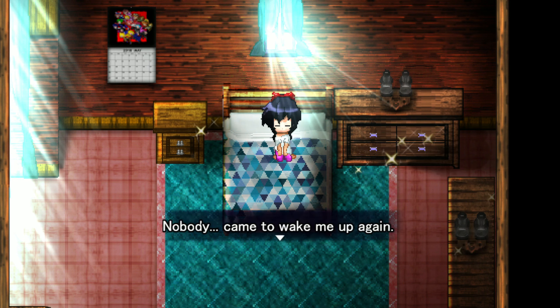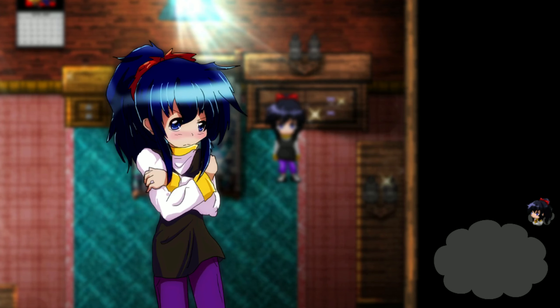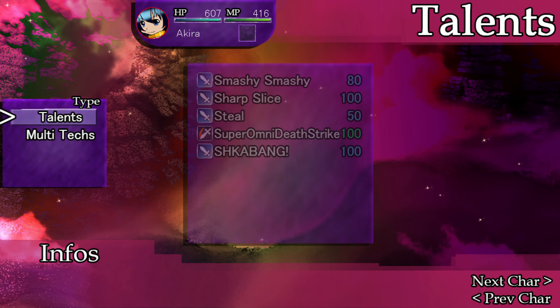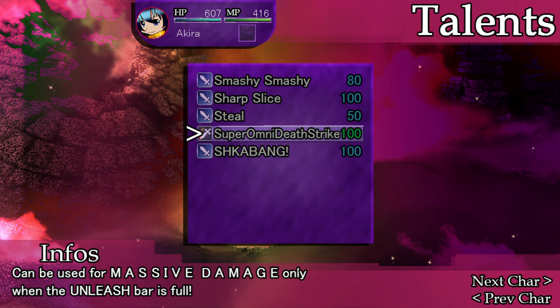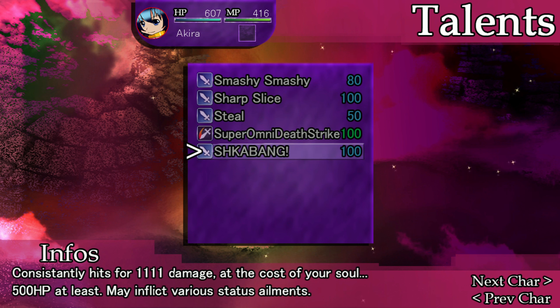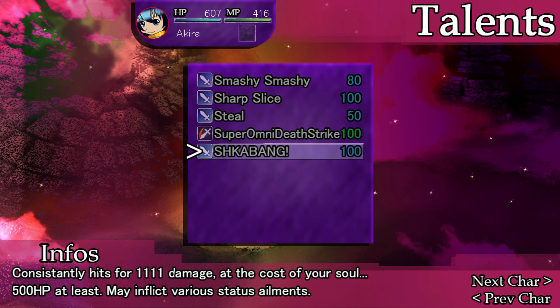Nobody came to wake me up again. Okay, you're back to level 1. Do you keep any of your songs? Why do you have this move — only when the unleash bar is full? Isn't this Doken's move? Why do you have it? And did she have stealing abilities back then? I don't remember.